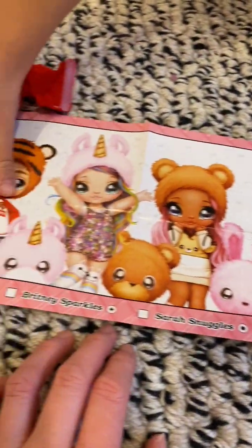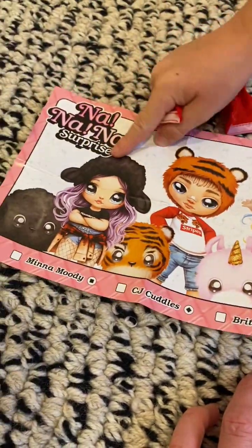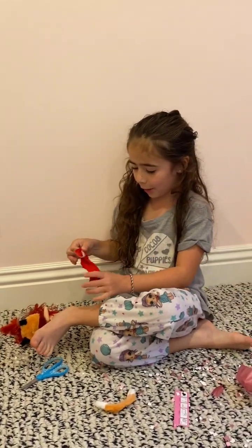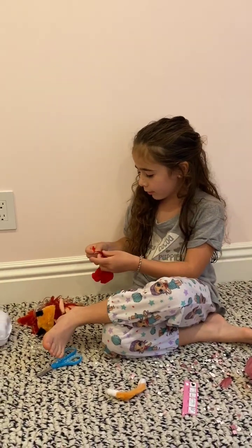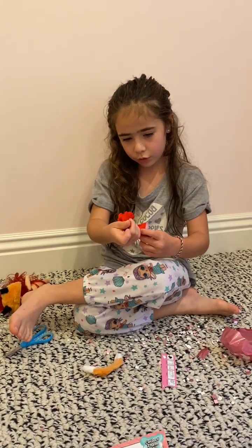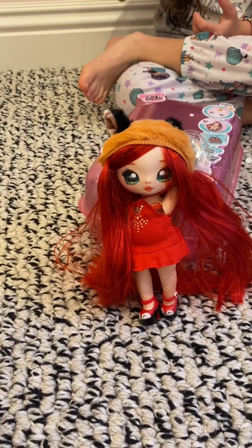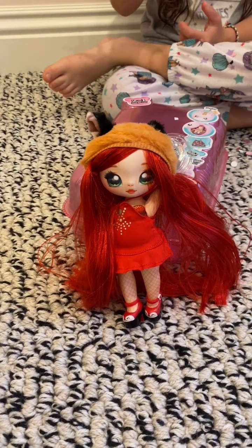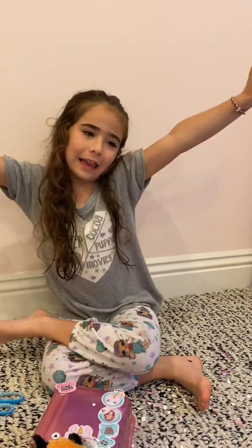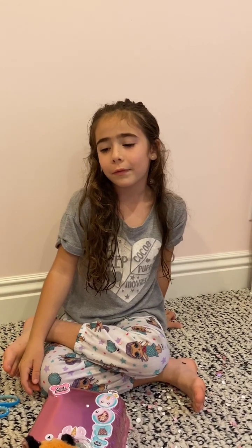Ooh, look at this one — it's a black lamb! Mom, I want this girl, the main character — me too, super cute. I got confetti on my toe. Did you open all the blind bags? Yes, but this broke. Here she is all set up — Roxy Foxy is her name. Super cute! Okay, bye guys — subscribe and hit that like button, turn on notifications to see new videos. Bye!